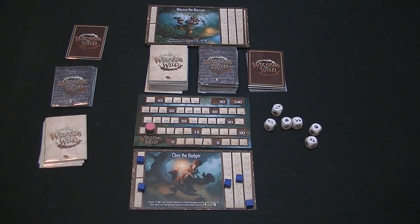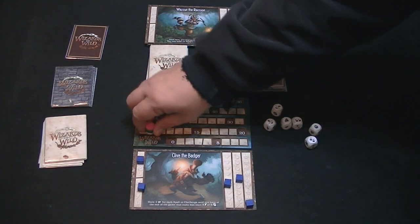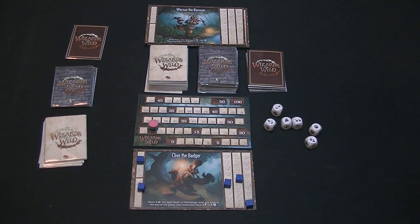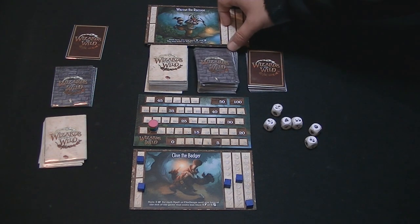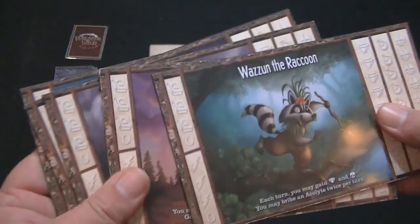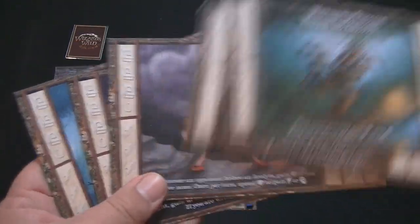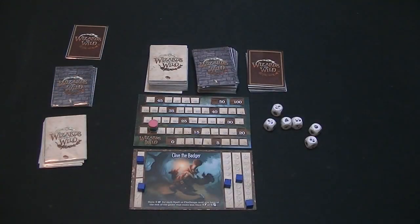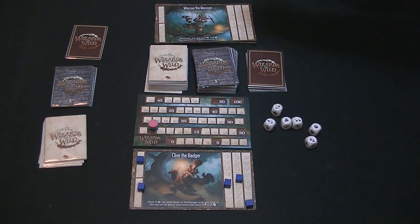This is Wizards of the Wild, and I've gone ahead and set the game up. I set up a four-player game, so I put everybody's scoring disc on ten. That's what you start off with, because you can lose points as the game progresses, judging by the different cards that get pulled. Each person will get an animal card — these are the familiars of the Wizards that used to be around but have disappeared, and now the familiars are trying to determine who's the most powerful species of animal living in the forest.